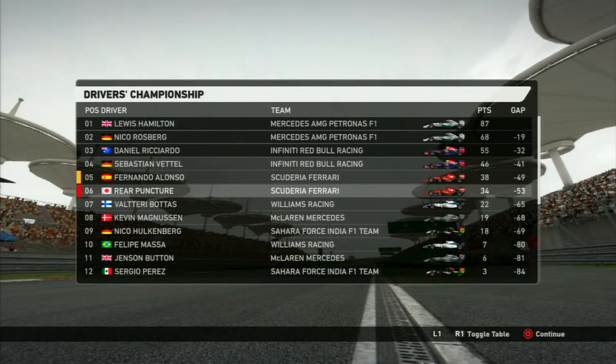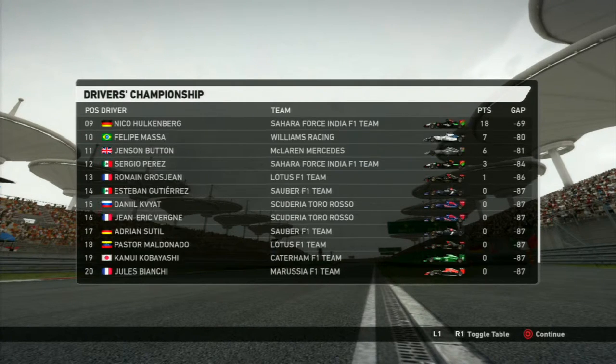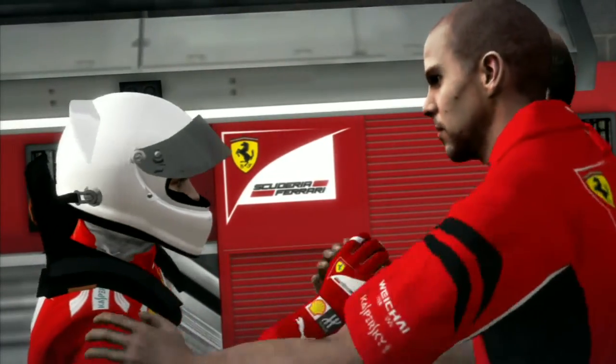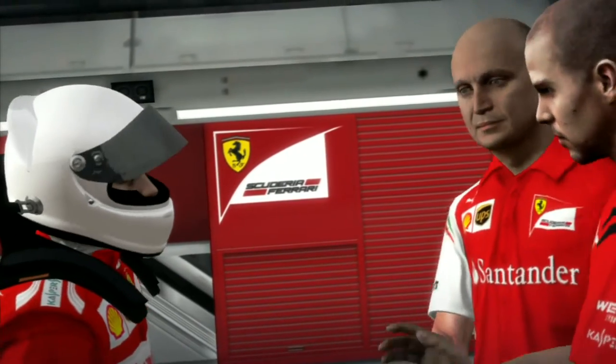Let's take a look at the driver standings. We're still in 6th place but we've caught up with our teammate quite a bit since he didn't score any points — he ran into the back of us. Lewis Hamilton is leading. And going to the constructors, Ferrari is still in 3rd, pulling out a big gap over Williams. We're not too far away from Red Bull, but with Alonso not scoring any points that has dampened our constructors hopes.